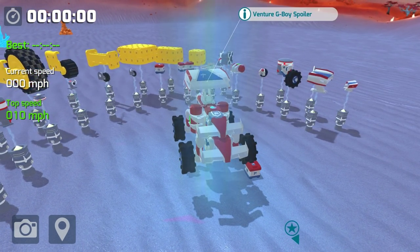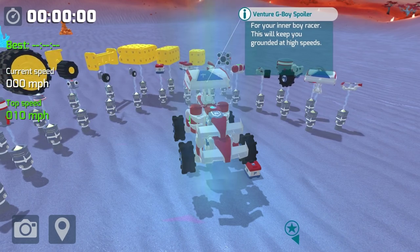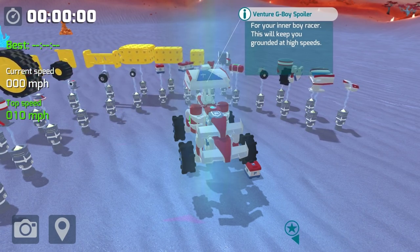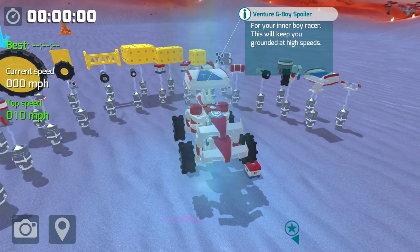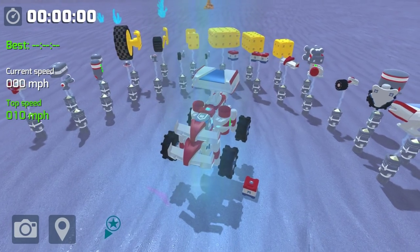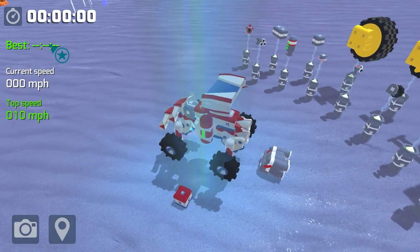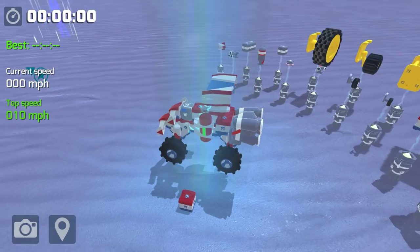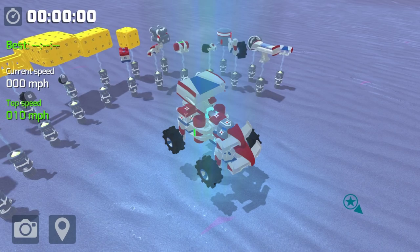I want to put this on — the venture big boy spoiler, 'for your inner boy racer.' This will keep you grounded at high speeds. It works in reverse of an airplane wing, forcing air so the pressure pushes you down instead of up — so you get downforce instead of lift. That could be good depending on how fast we go. We need some bigger boosters. Holy crap, that is a huge one. What if we get another one of those blocks and put it up here? We can attach it — that might make us a little back-heavy though.